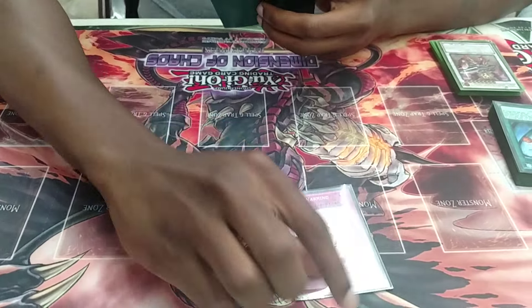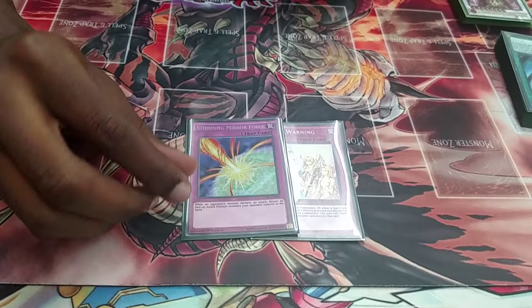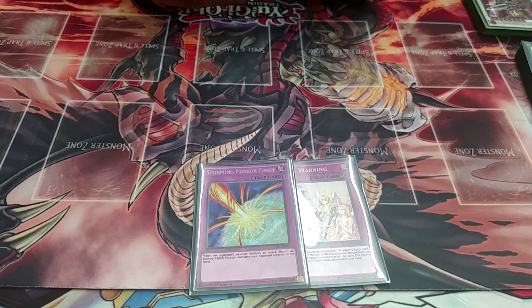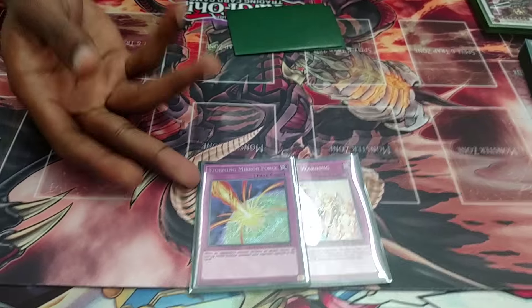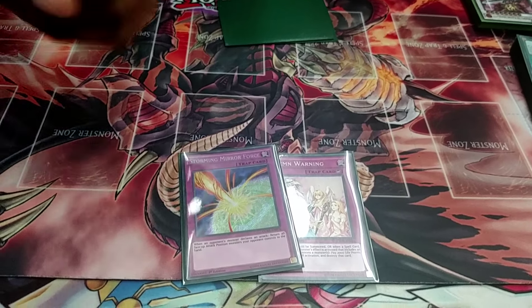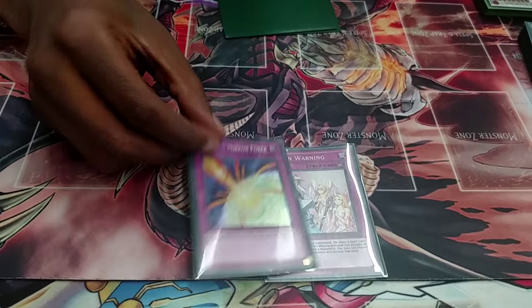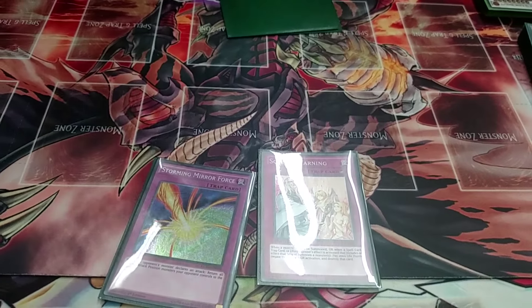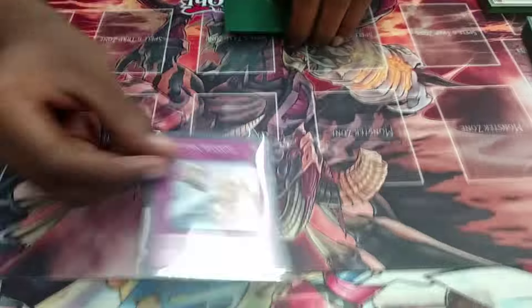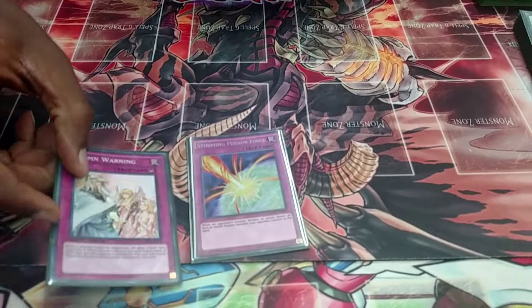I play one Warning and one Storming Mirror Force, just to stop my opponents. Storming Mirror Force helps in the mirror match because it blows all their monsters back to their hand and sets you off for OTKs. Warning is there because a lot of decks are pendulum summoning now — you just warning their pendulum summon and blow them out.